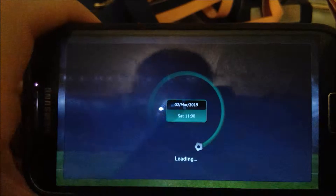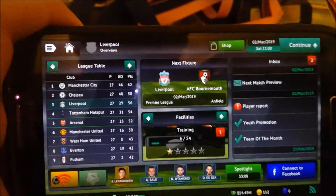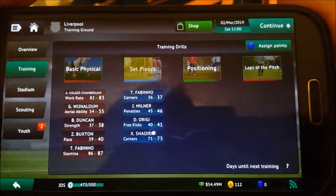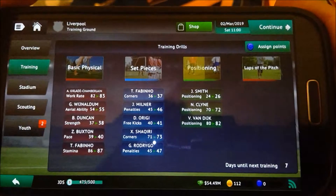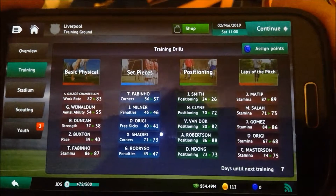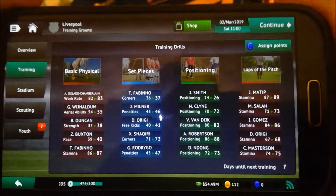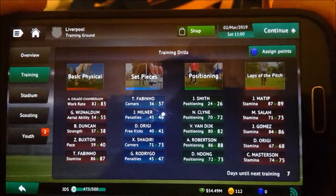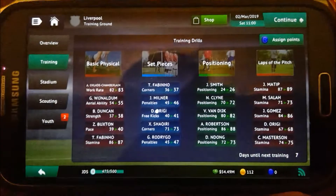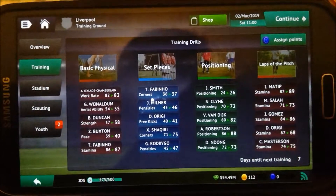Let's move on to the next day and the first game of this episode against Bournemouth. But before that game we will have a training session. We have Oxlade-Chamberlain WorkRite 82-83, one out of availability 54-55, Duncan's strength 37-38, Buxton's pace 39-40, Fabinho's stamina 46-47, Fabinho's corner 76-37, Milner's penalties 45-46, Origi's free kicks 40-41.